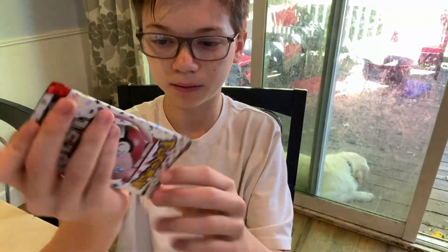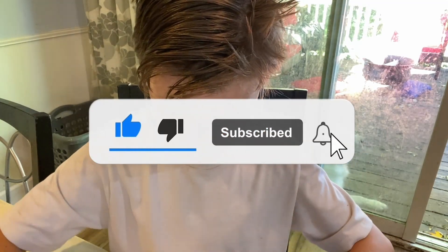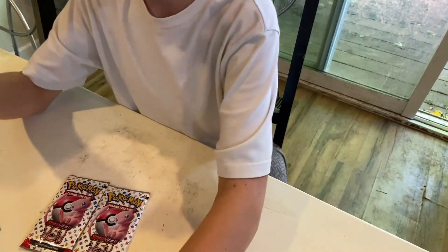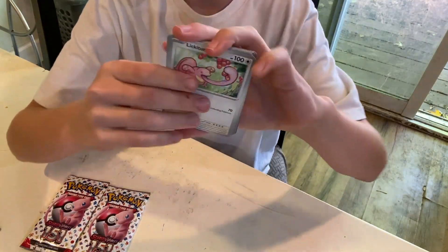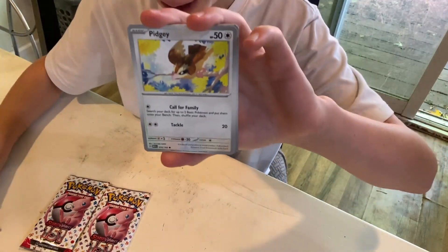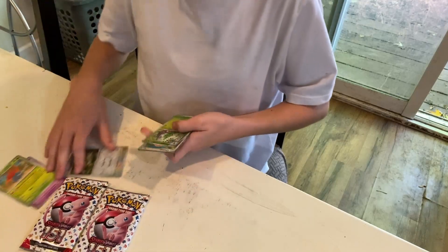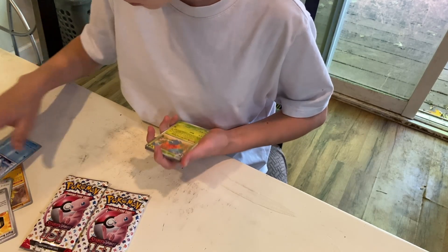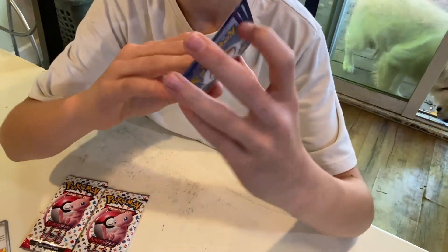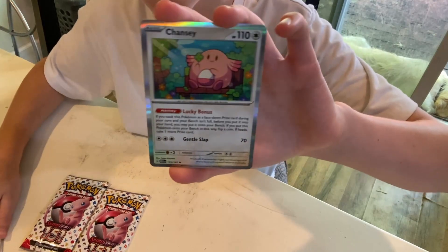Next pack — pack number two. We have our code card, which will also be shown at the very end. We have our energy — shiny water energy this time. Let's hope that gives us better luck. Lickitung, Venomoth, Pidgey, Metapod, Gloom, Clefable, Farfetch'd, Metapod, and a Chansey regular holo.